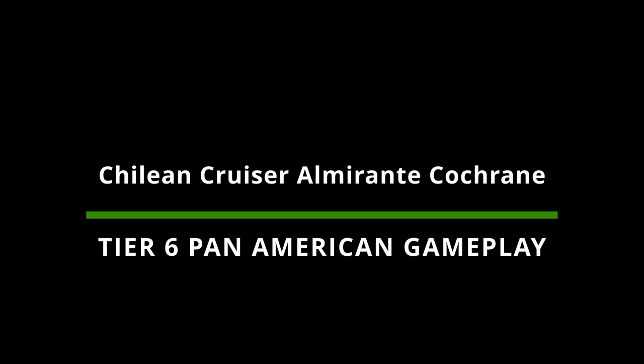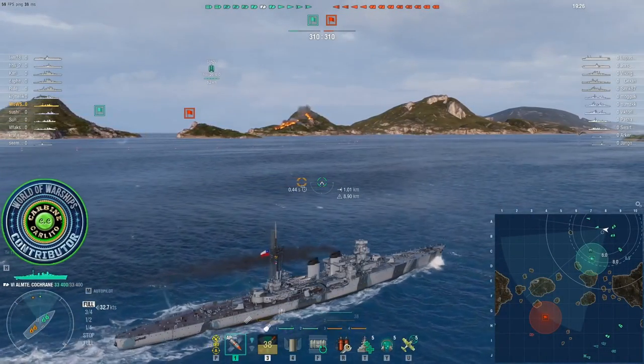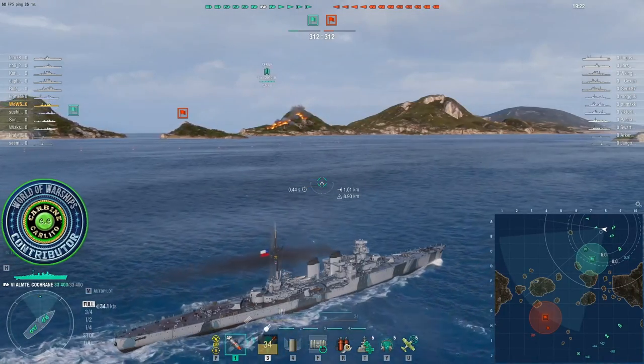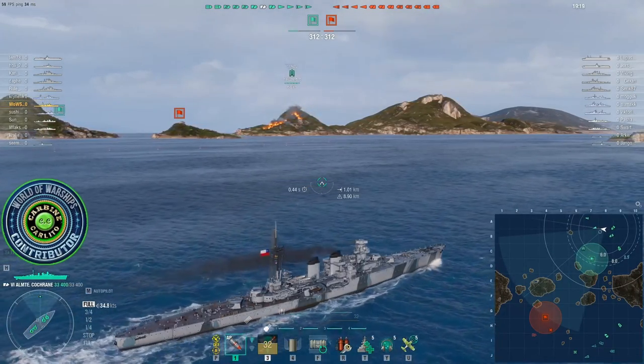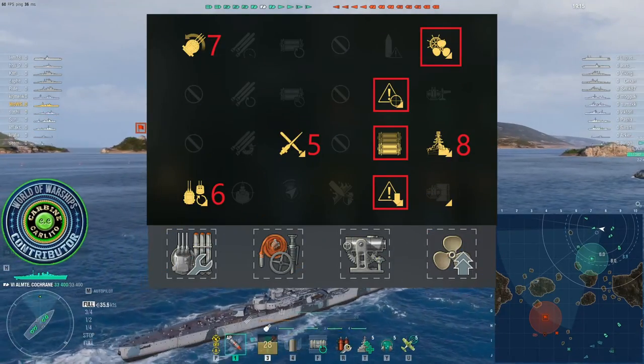Today's video features the brand new Tier 6 Tech Tree Pan American light cruiser Almirante Cochrane. The Almirante Cochrane flies the Chilean navy flag and is based on the Italian Duca d'Aosta/Abruzzi class.